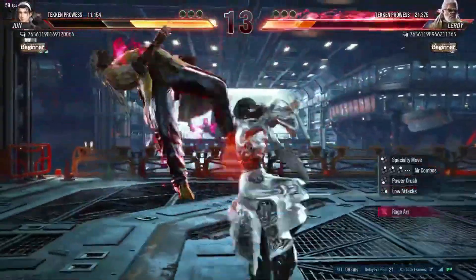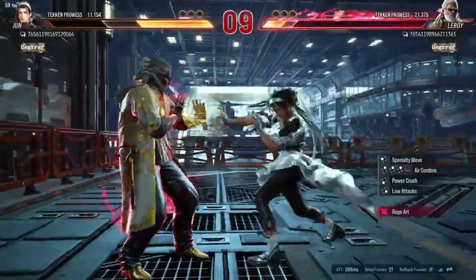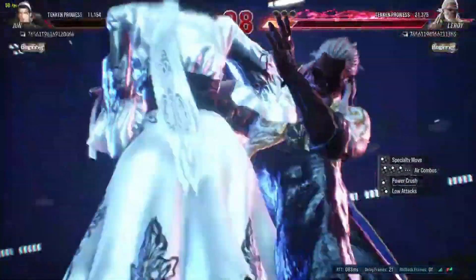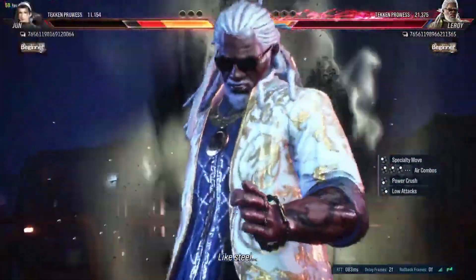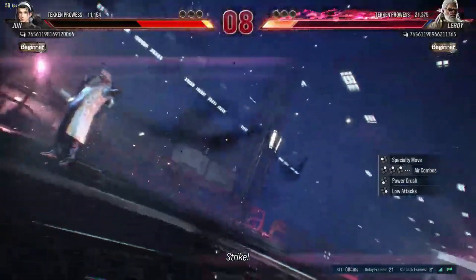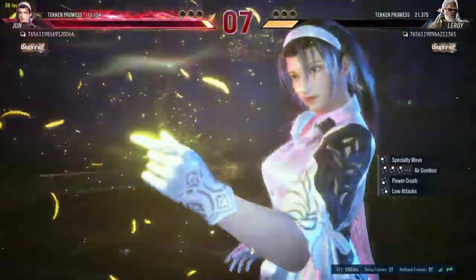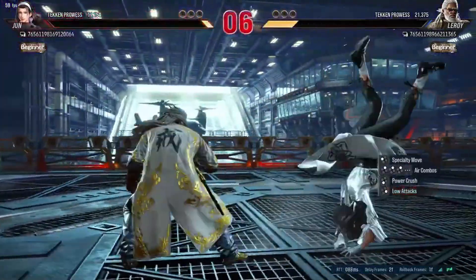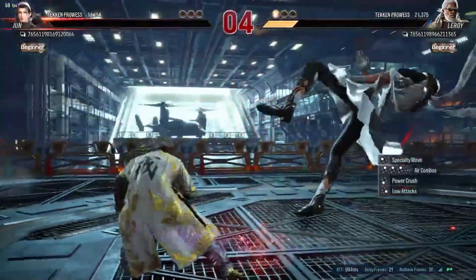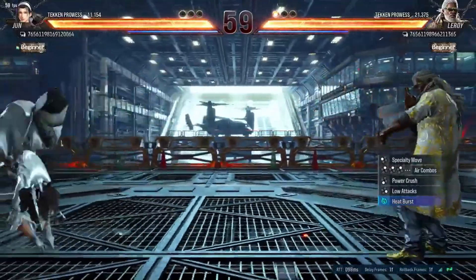Hello, everyone. If you're eagerly anticipating Tekken 8, you're likely exploring character options and searching for a tier list. The game boasts a diverse roster catering to various playstyles, including relentless rushdown, careful poking, strong defense, and tricky mix-ups. The closed network test, CNT, featured 16 playable characters — all familiar faces — with legacy skills from previous titles impacting success. To prepare for Tekken 8, consider honing your skills by practicing with these characters in Tekken 7, as most of them are returning from the previous installment.